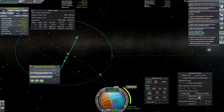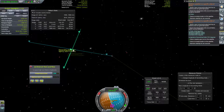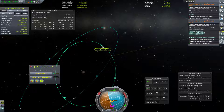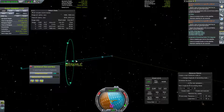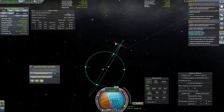Oh boy. Maybe we could eyeball this — burn like here-ish. Well, just burn at the descending node at this point, probably. We can't — we have to burn at the descending node on this orbit, which is right about here-ish. Let's see if we can find the correct maneuver to do this.